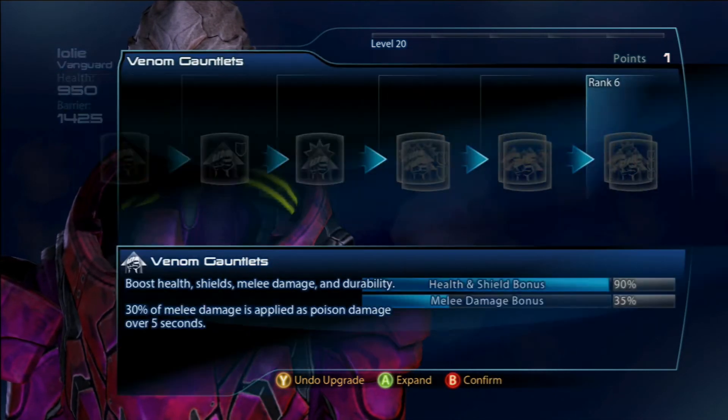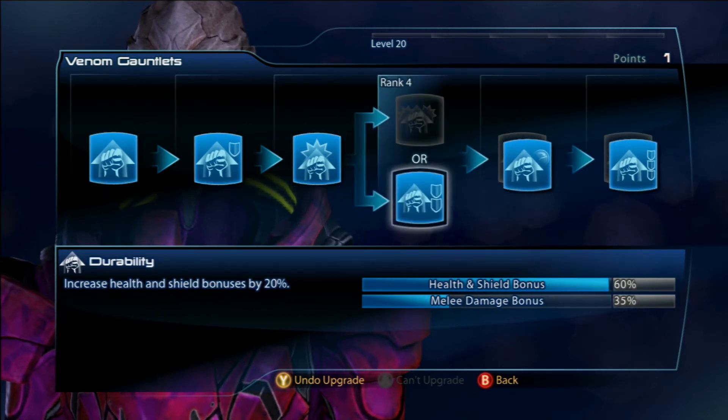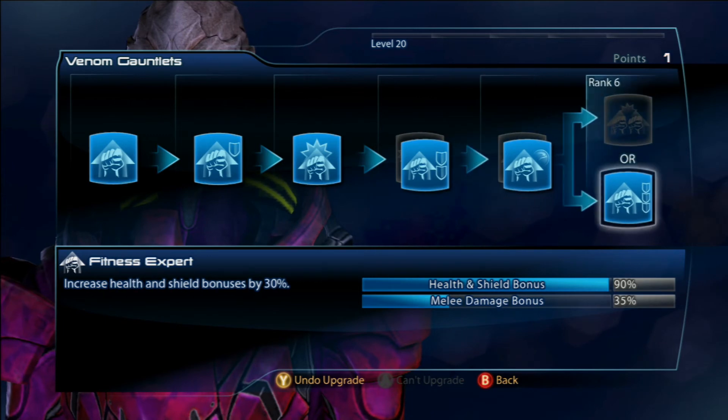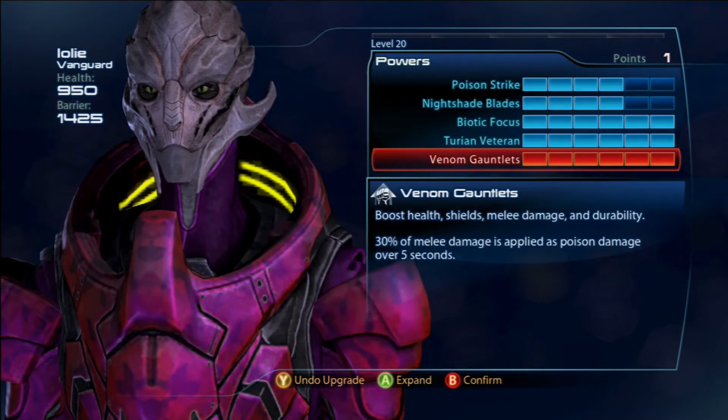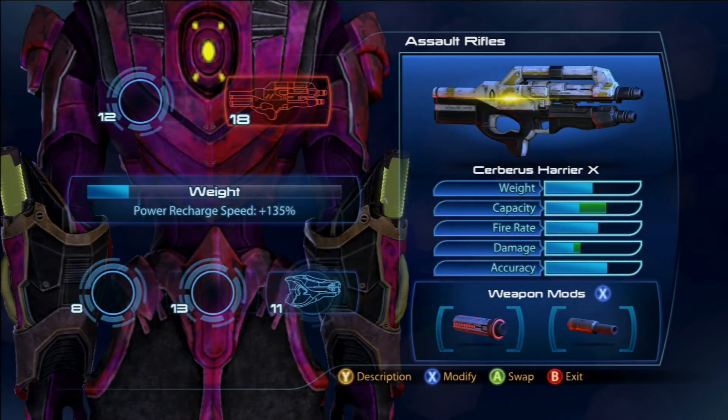Nightshade Blades I was using basically for dealing with Phantoms or small groups of mooks. A lot of times I'll hit them with an Acolyte shot and then just finish them off with the Nightshade Blades, which gives them the paralysis and the damage over time effect.